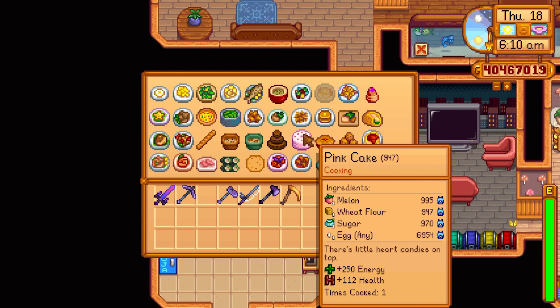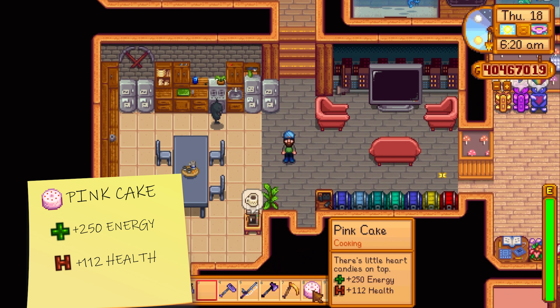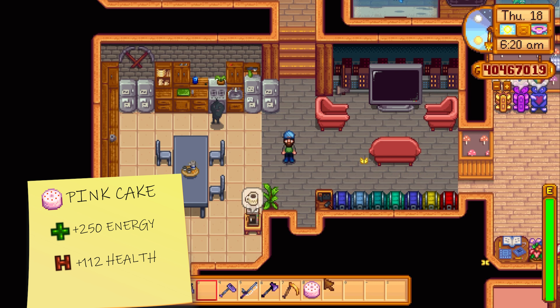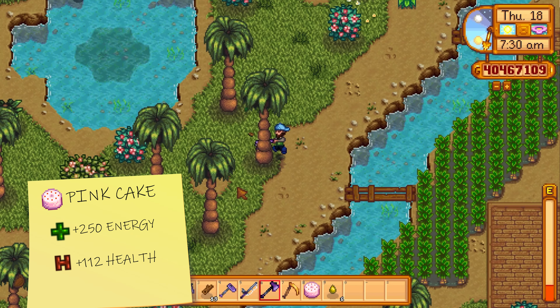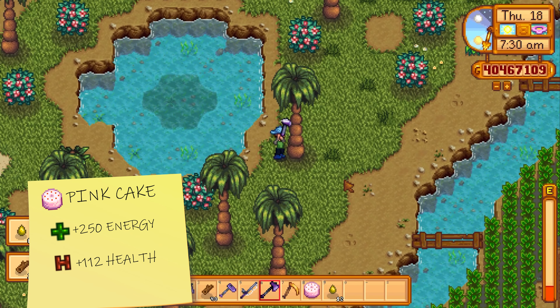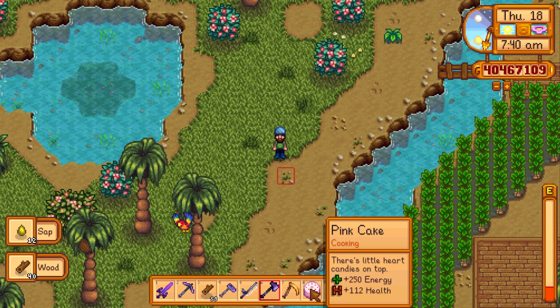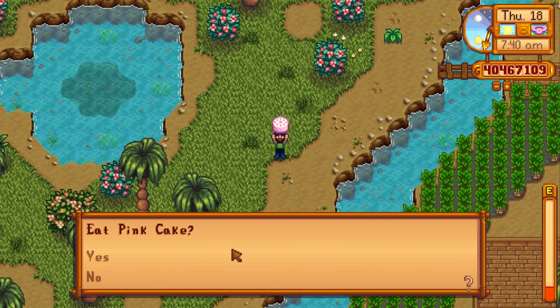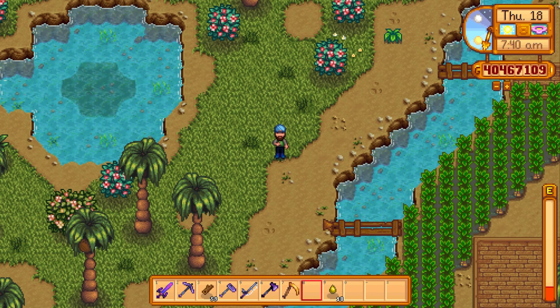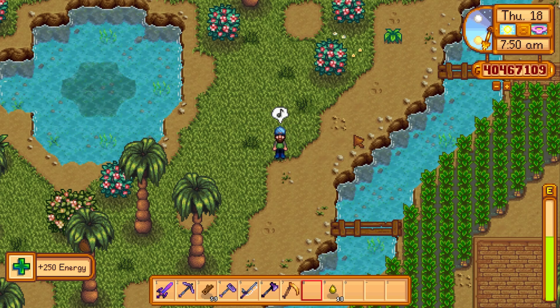The next overpowered recipe is the pink cake. The pink cake boasts 250 energy and 112 health, which is absolutely amazing. All you need is melon, sugar, wheat flour and any sort of egg — even a void egg will do the job. Most of the ingredients you can buy from Pierre, melons you can grow in summer, and eggs just get some chickens in a coop. You can mass produce these pink cakes no problem. If you don't have goats, go for pink cakes.